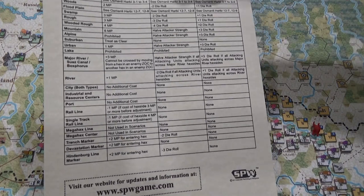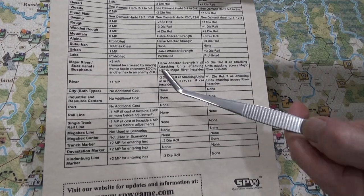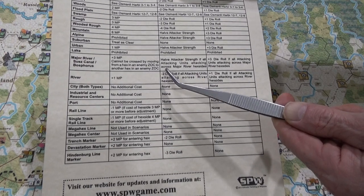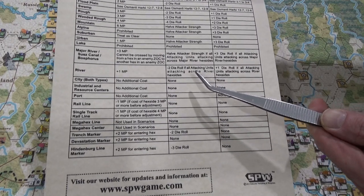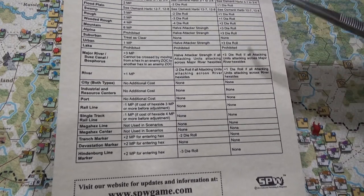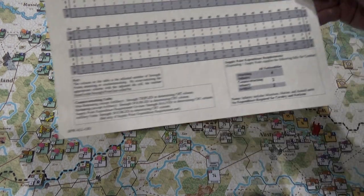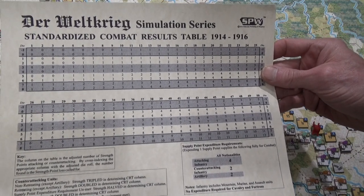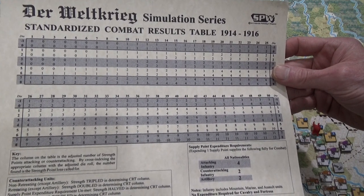Sorry, you might not be able to see it very well, but suffice it to say: if everybody's attacking across the river, it's minus two to the die roll for the attacker and plus one for the defender's counter-attack. The woods is the same in terms of die roll modification. When you go to the combat results table, you can only go to a maximum of minus one — there's no minus three or whatever. For the counter-attack, yes, they're cumulative as far as I know.